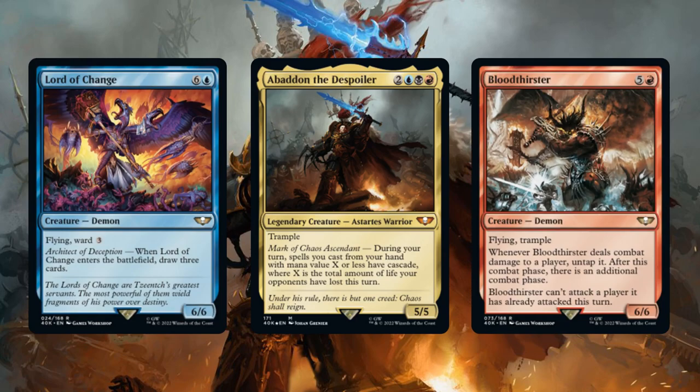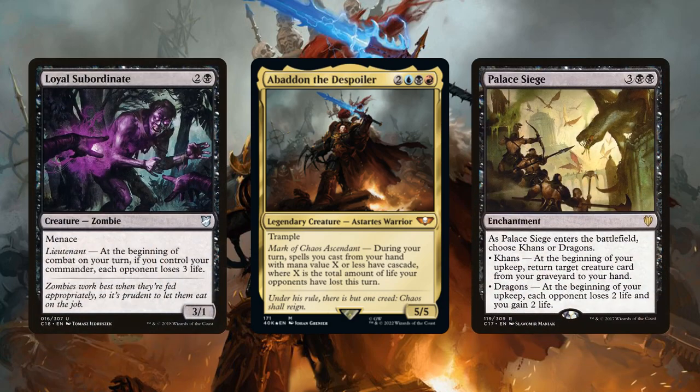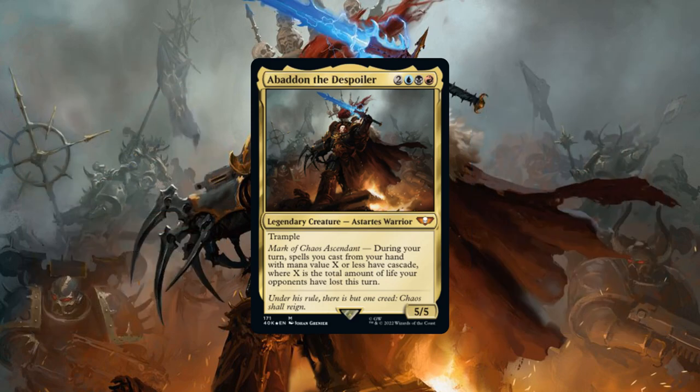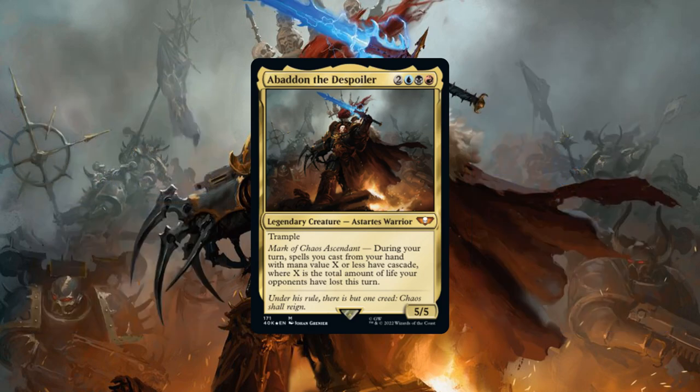Firstly, we'll be keeping the larger evasive members of the core build that can reliably get in for damage, and swapping out the more unique members to add in passive and repeatable sources of AoE burn, which will more reliably allow Abaddon to grant cascade to our spells. We'll also be adding payoffs for cascading and damage dealing, as well as several ways to keep Abaddon alive. Now, let's not keep our dark masters waiting — Abaddon, the war master of chaos and clone progeny of the arch traitor Horus, is more than willing to oblige them.